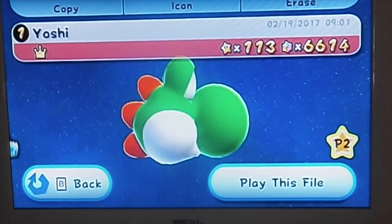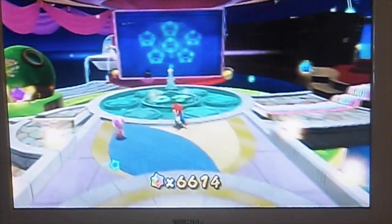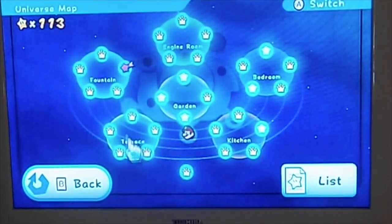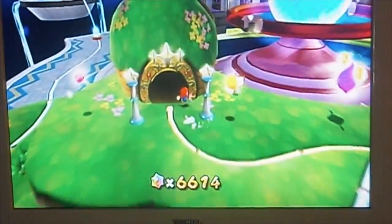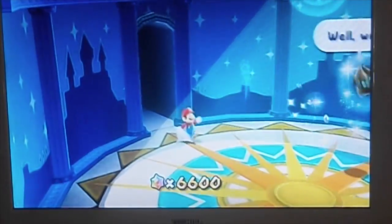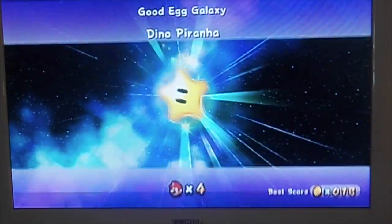That Yoshi is released in Super Mario Galaxy 2. Here's my little Yoshi! We're going to repeat the mission so we can teach you what they are. We are going to start with Good Egg Galaxy, starting in the Terrace Living. Alright, the first mission we are going to do is Dino Piranha.